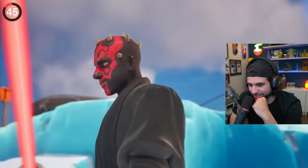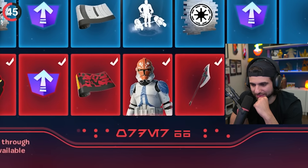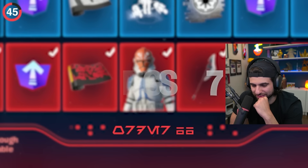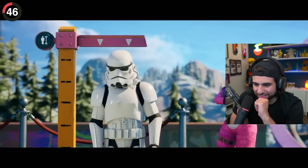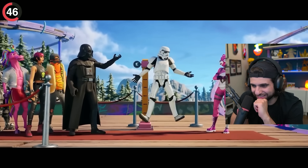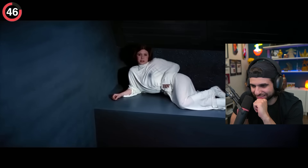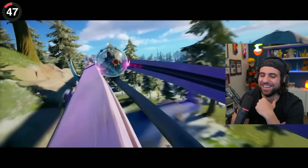A detail you probably didn't know was hiding in Darth Maul's battle pass — at the very bottom, you could spot Aurebesh symbols which translate to Order 66. One of my personal favorites was in the Vibin trailer, where Darth Vader could be seen helping a stormtrooper who apparently wasn't tall enough to ride — a reference to Leia's line: 'He's a little short for a stormtrooper.'